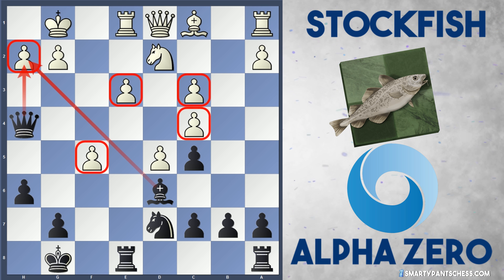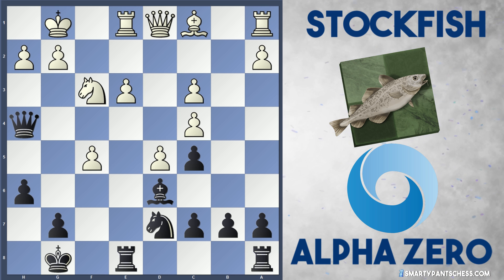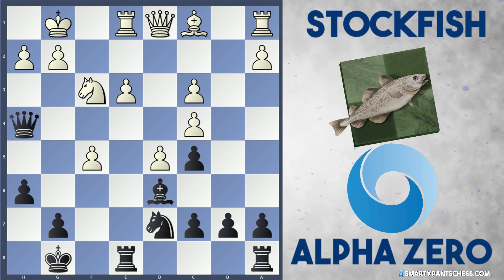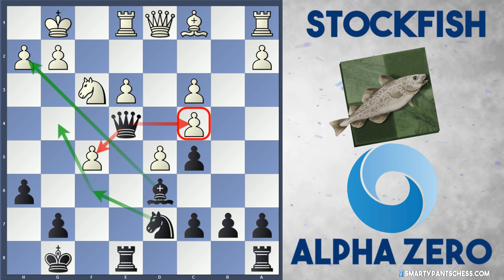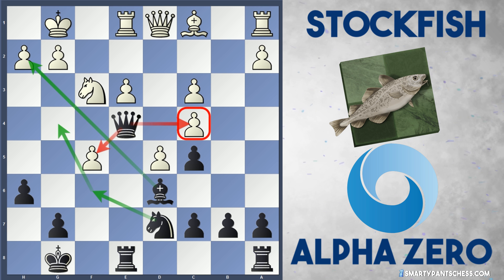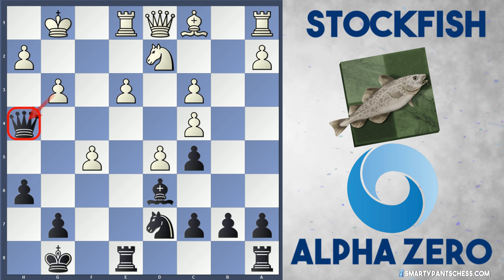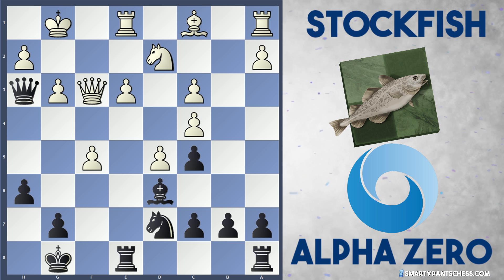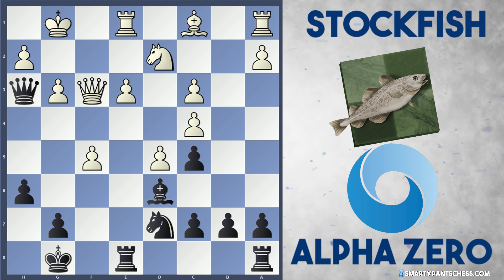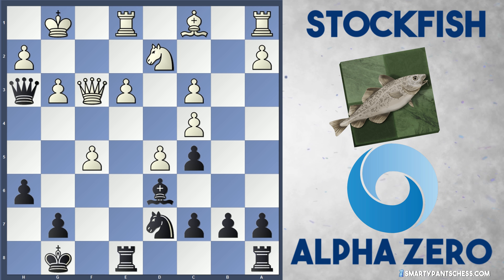White has got some defending to do here. Nf3 is one way to defend, but black now has the option — they could either pick up the c4 pawn if they wanted to, or just play Qe4 and slowly build up. Maybe take on f5, take on c4, play Nf6 and Ng4. This queen move just shows the vulnerability of white's position. In the game though, Stockfish plays g3 attacking the queen, and if the queen moves to h3, white can just play Qf3, and to be honest, black is probably busted in this position. They're two pawns down and will have to do something spectacular to win.